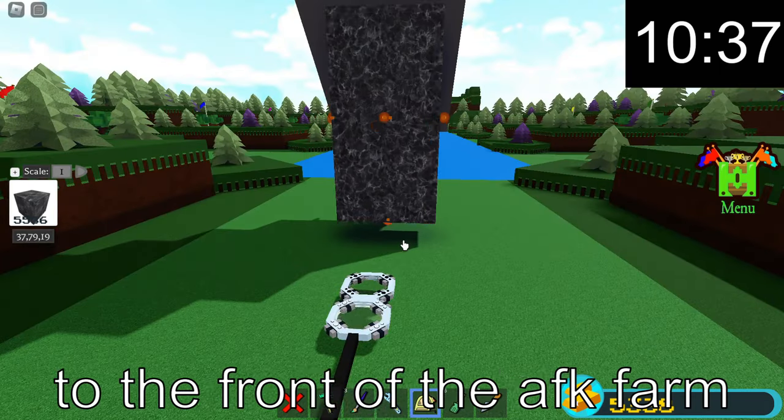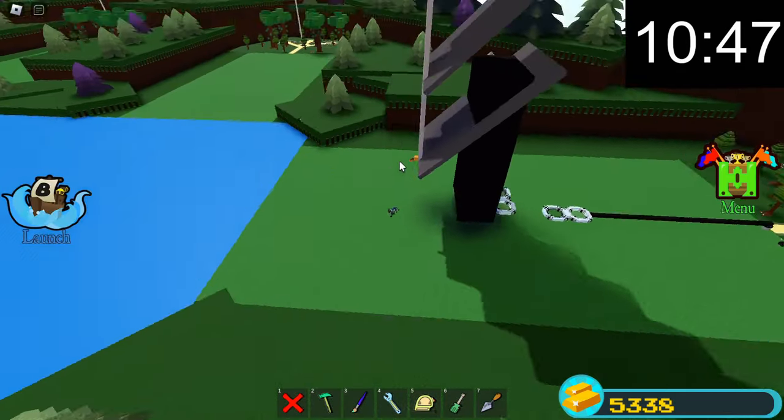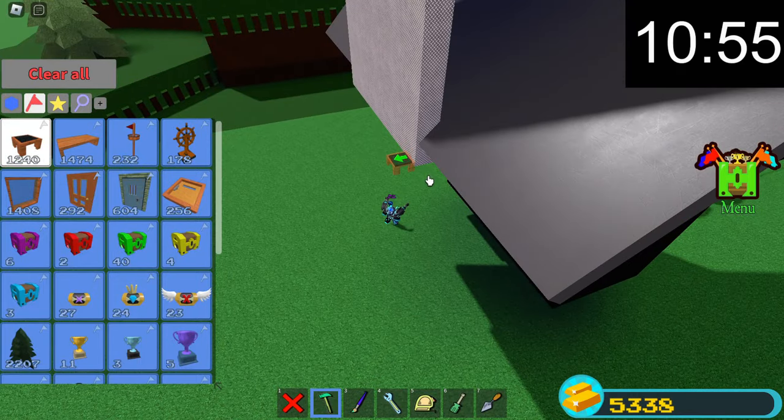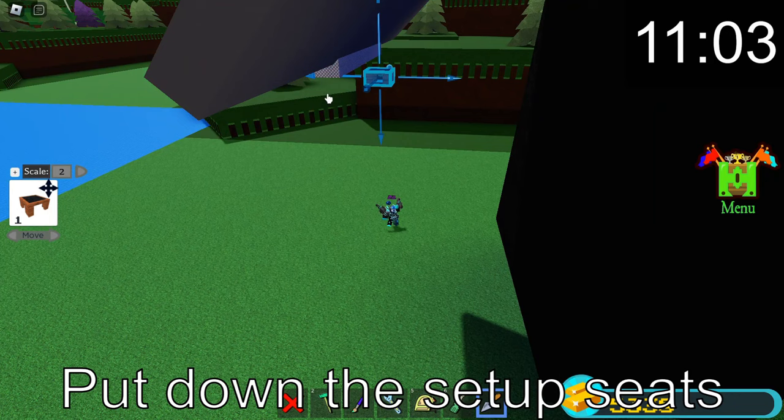Adding portals to the front of the AFK farm. Put down the setup seats.